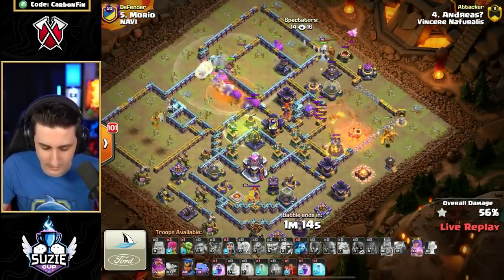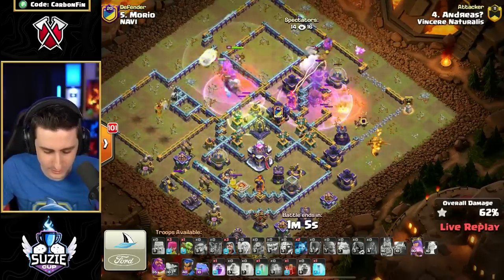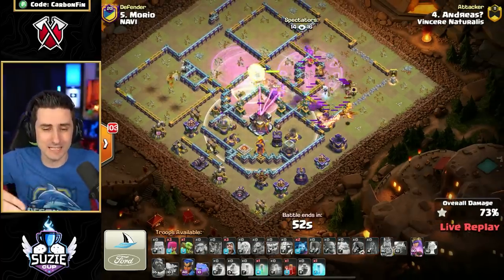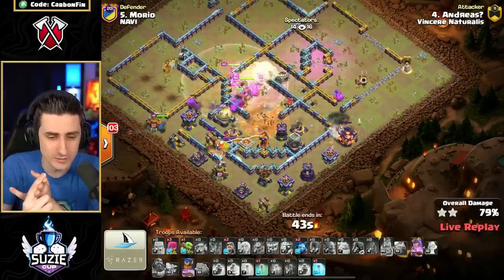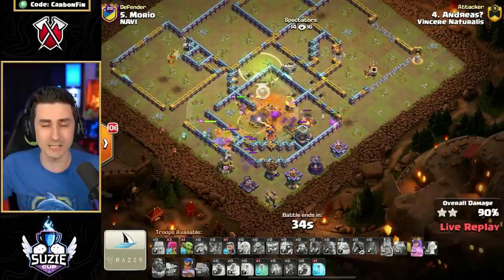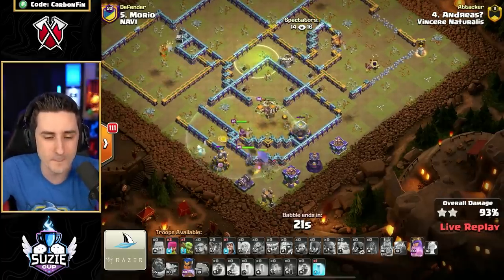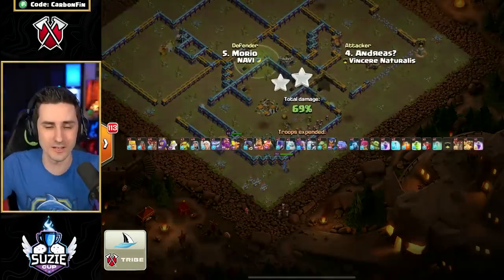King goes up and around. The Super Dragon comes out of that Flame Flinger. A minute left — he's got to continue this push. There's the Rage; the Ice Golem absorbs some shots from the Monolith as it pushes in. The Monolith is going down. Raging up these Super Bowlers, Warden ability to protect him as he makes his way to the Town Hall. They're going to funnel everything to the Town Hall — a lot of damage, but they'll be able to survive. We have a Defensive King on the backside with a Single Target Inferno, but he's got an Invis, a Poison, and a Skeleton spell to provide distraction. All he needs is the 89% — there's the 89, there's the 90, and Vincere is going to be victorious! What an attack with the Super Bowlers — RC ability skips through the final buildings. It is a 3-star — taking down Mario's base for the victory. 3-3, GG!